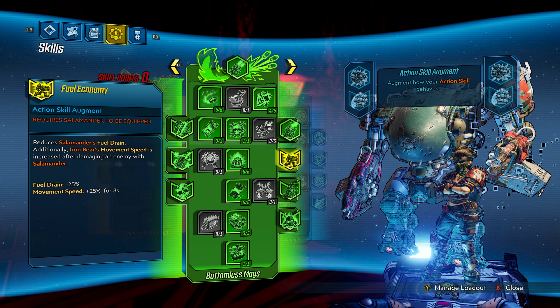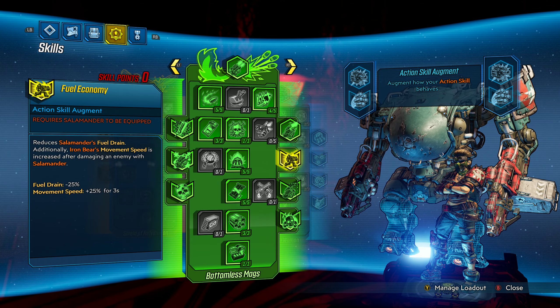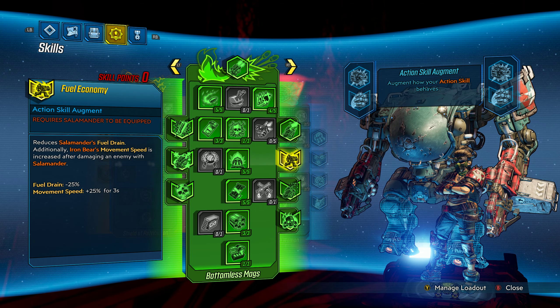Usually the first thing people want to know about in a build is the skill tree. Because my build guides tend to be pretty long, I'll probably put in the description some timestamps for each of the sections, just in case you want to skip through. So check the description if you want to jump ahead.